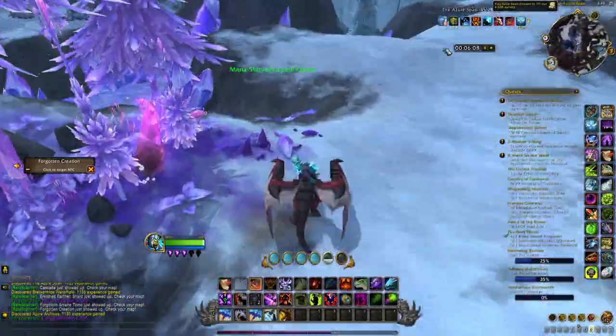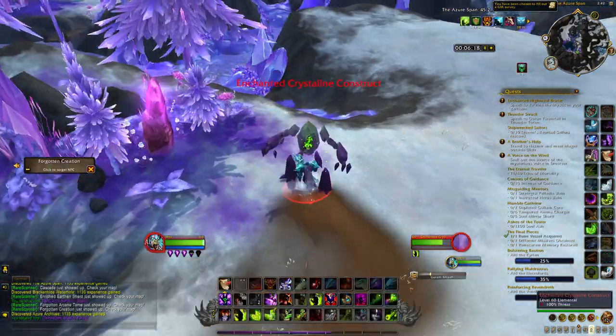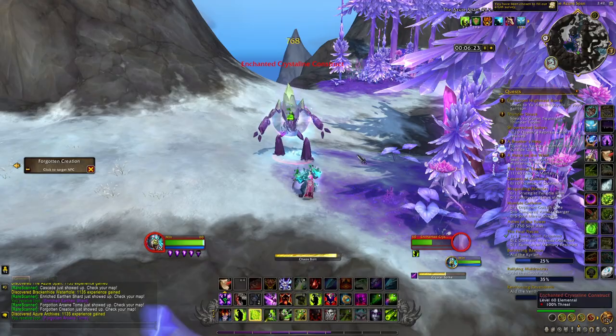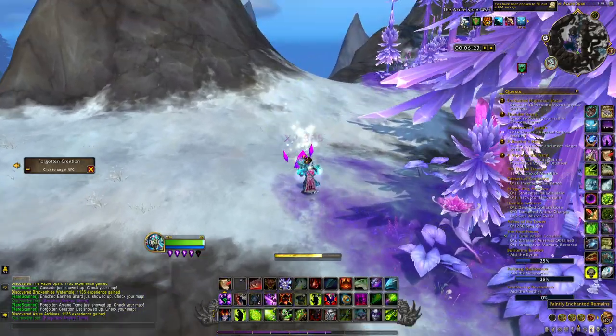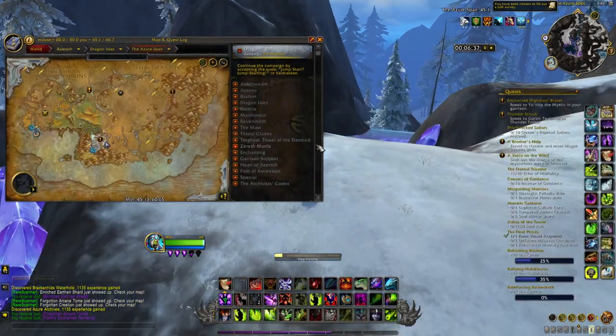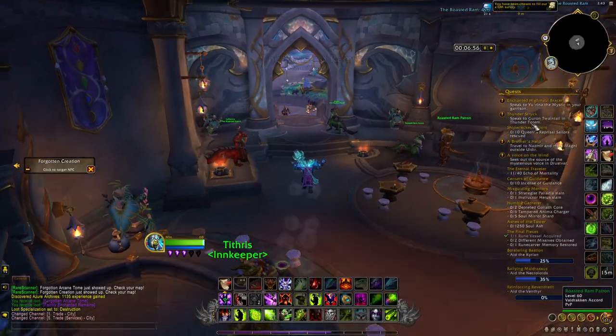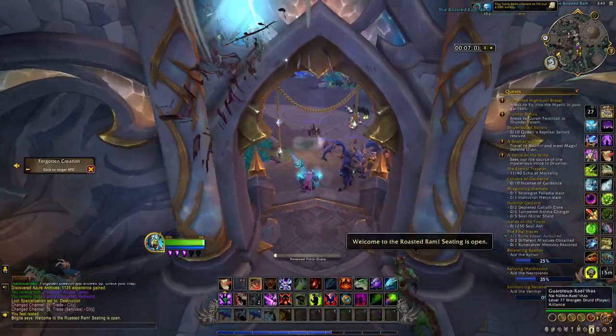This treasure is the Forgotten Arcane Tomb. Once you get it, move a little further east in the Azure Archives where you will find a friendly NPC that is dismantled on the ground. Click on it to spawn the NPC, kill it, and then you will be able to loot the Faintly Enchanted Remains.